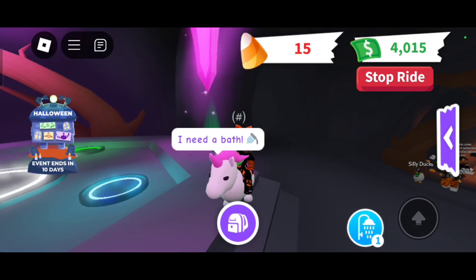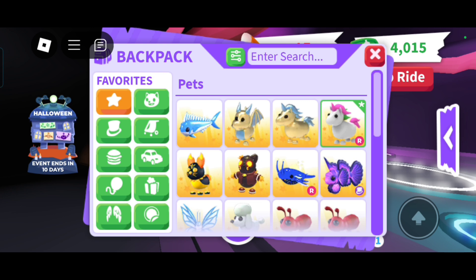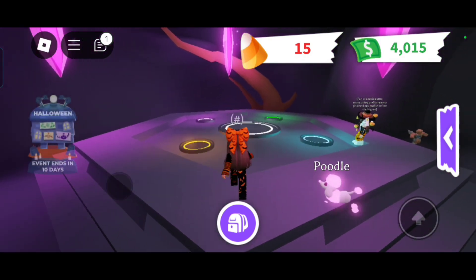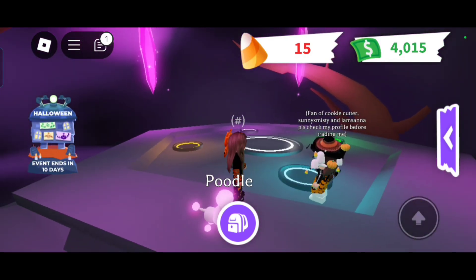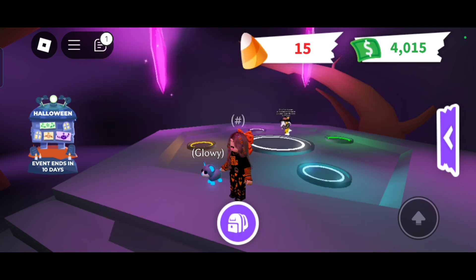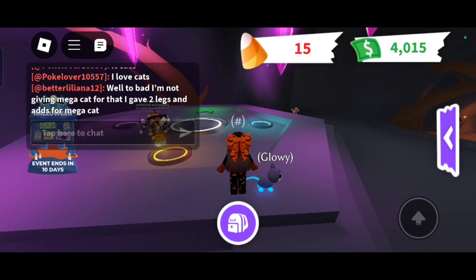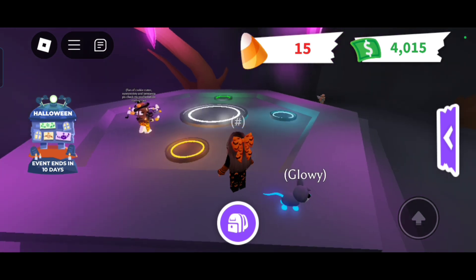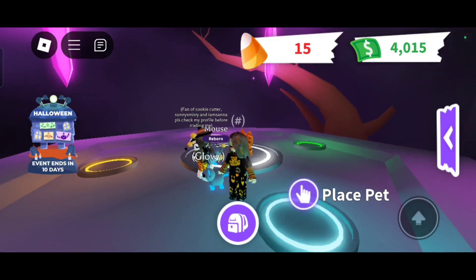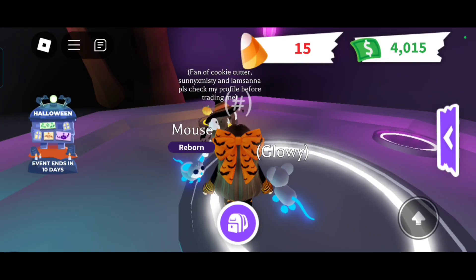I got my silly duck out because the silly duck was the one who made all my mice. I'm getting out a different pet because my unicorn is smelly and I need my mice out. Should I get out my neon mouse so they can be friends? Yes! I'm gonna name it Blueberry. It disappeared - yay, wow, it's so cute!